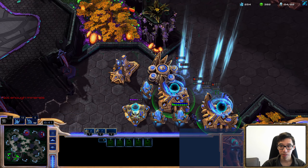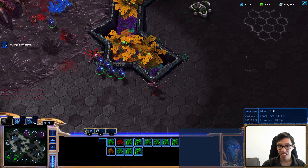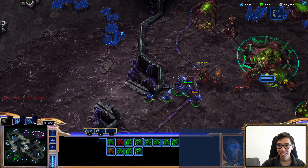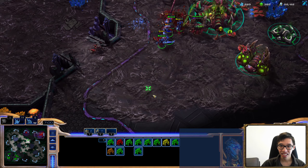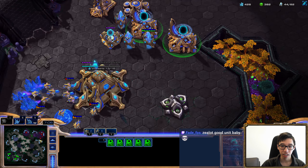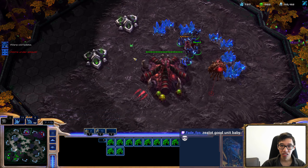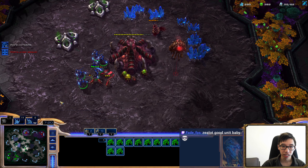Zealots are amazing! He made a spore crawler because he thought I was doing something else. He has no drones at his expansion — this guy actually doesn't have anything. Are we gonna do it? The mass zealot — he's making lings now. If he's spamming out lings, that's actually kind of fine. I have a bigger economy than him for sure now. We just killed his base — and then he has nothing. He might go for a counter attack, that would be fine.